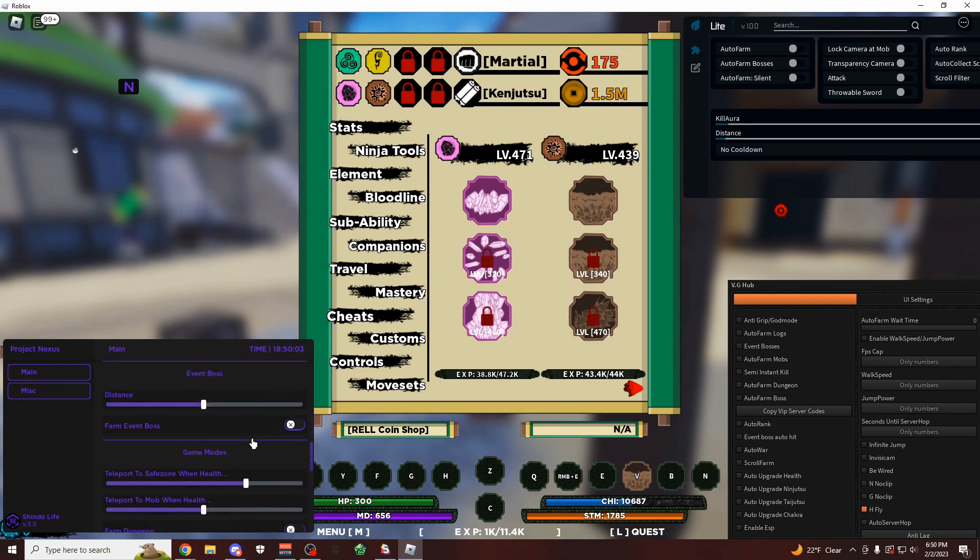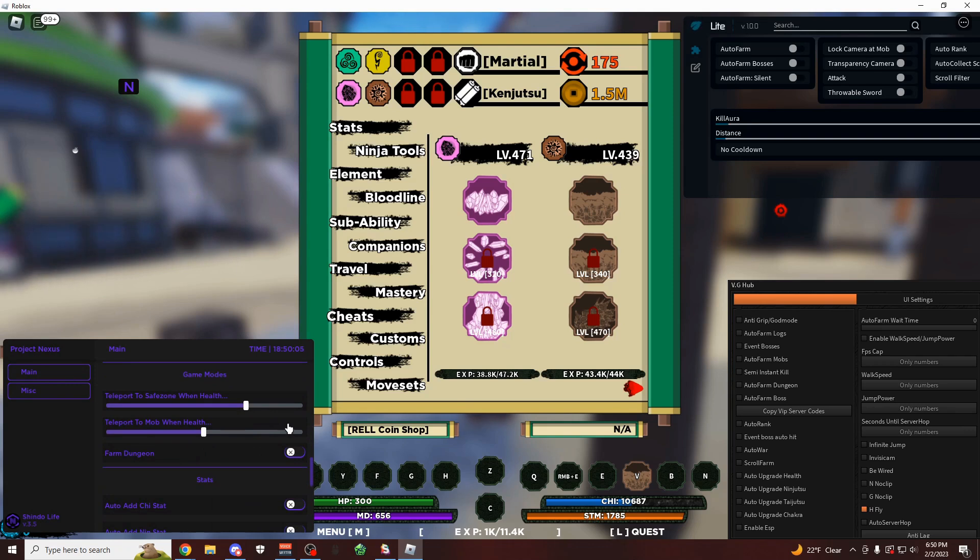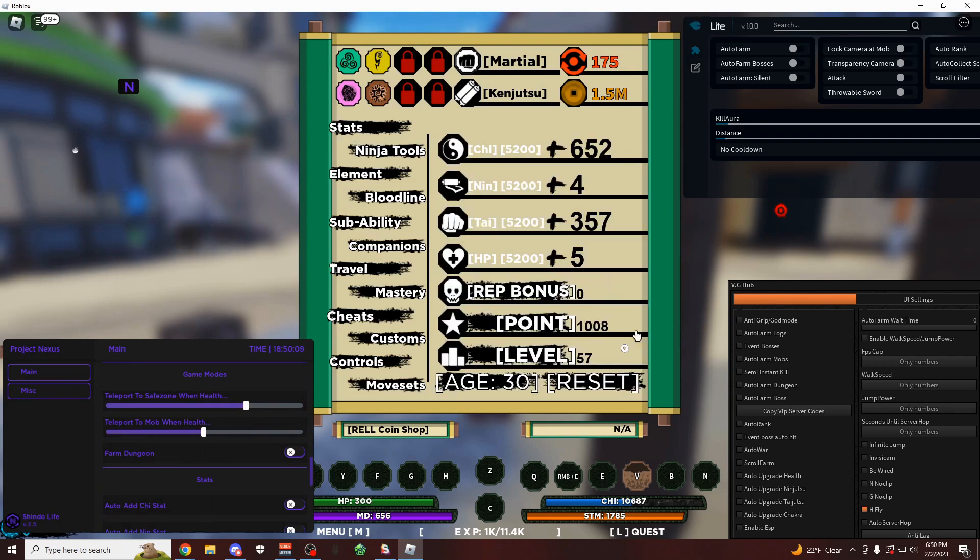you also have auto rank, you can do event bosses, you can farm different game modes. You can do auto stats, which is pretty easy to understand. As you can see, I have 1000 points, and let's say I want to put them all into my tai stat. So I could just click that and it's going to go into tai, or I can do nin.